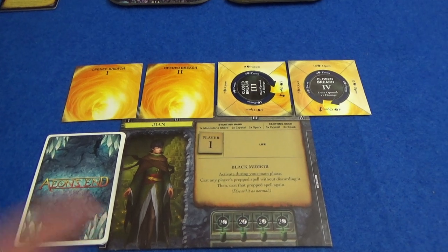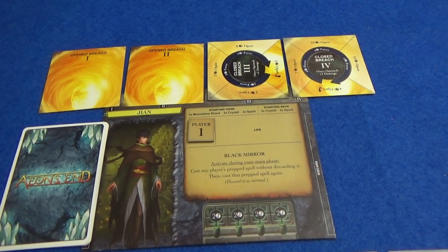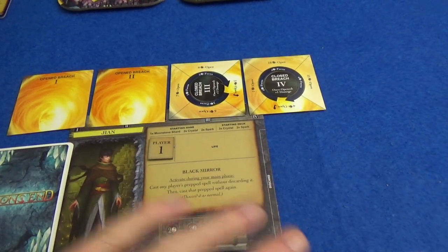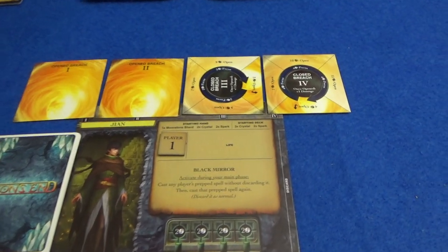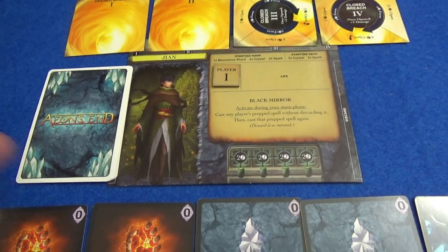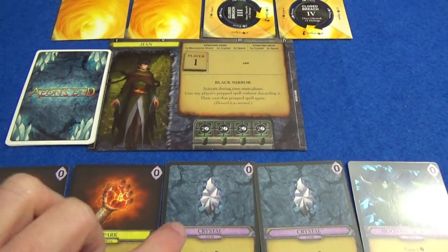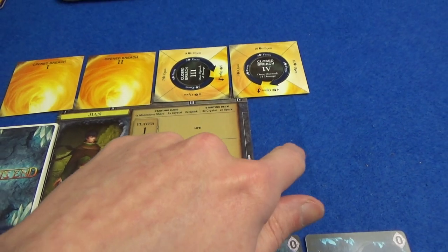One of the interesting things about this game that sets it apart from other deck builders: you do not shuffle your deck. There are some times when you might shuffle your discard, but in general you never shuffle your deck. You are given your starting hand and your starting deck — 10 cards to start with, five per round — but you will always have exactly the same things, and the order in which you do things will affect how they go into your discard pile.